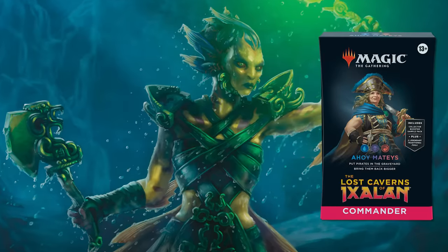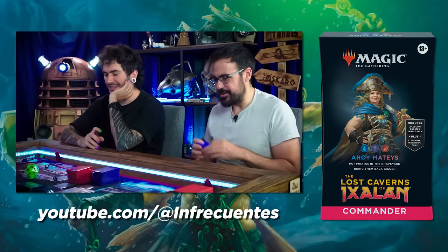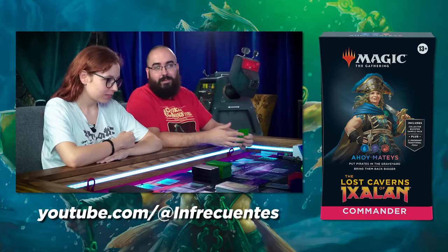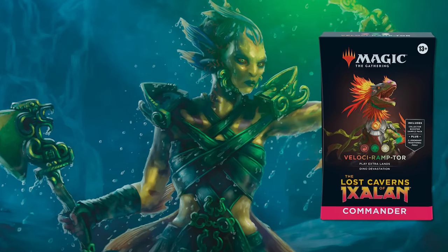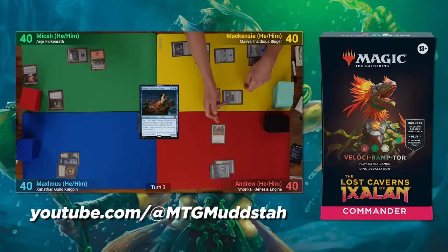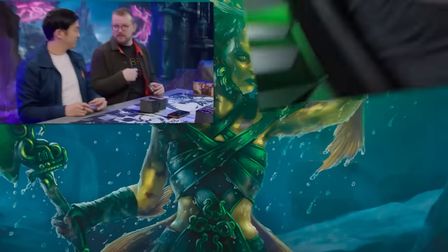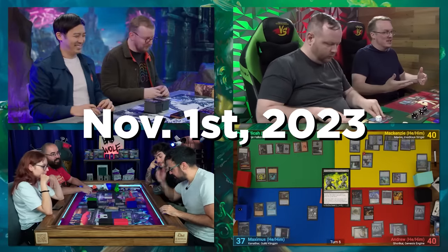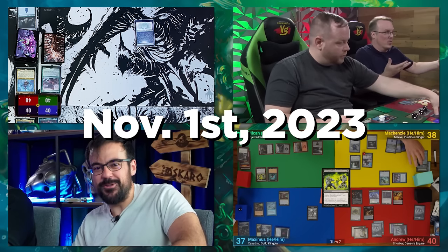Then there's Ahoy, Mateys! — the blue-red-black Pirate deck. This one is going to be shown off by Infraquentes, and if you don't know them, they're an awesome Spanish-speaking channel — be sure to check out their reveal. And finally, in a truly delightful deck name, we have Velociramptor, for all those Dino fans out there. This one will be shown off by MTGMudstuff. They're all going to be shown off on November 1st, so circle your Commander-loving calendars for a real rush of content all about those cards that day.